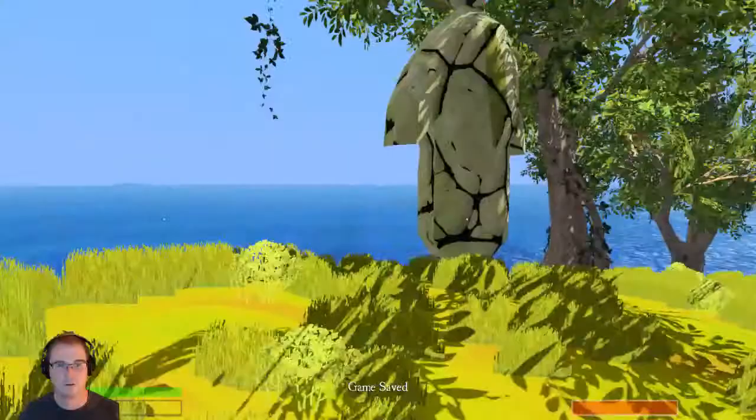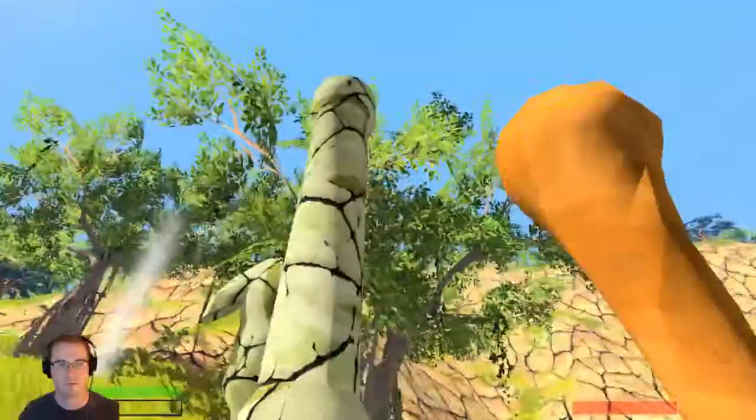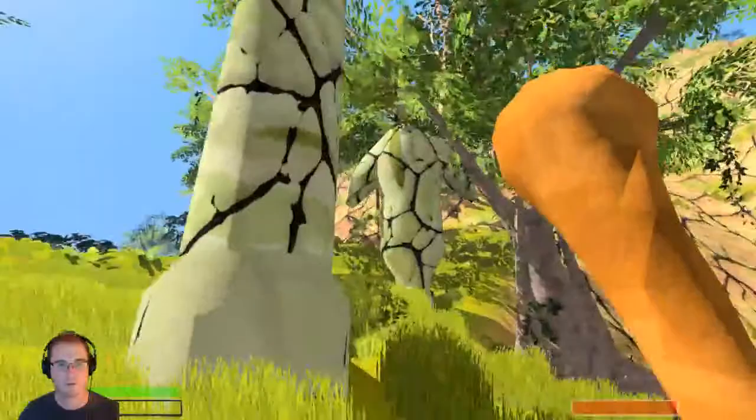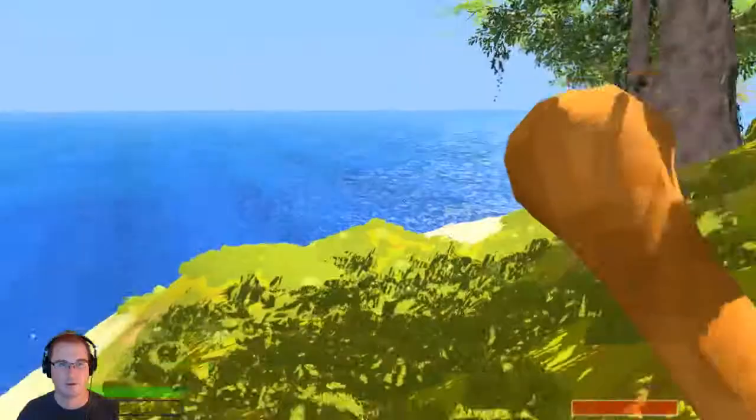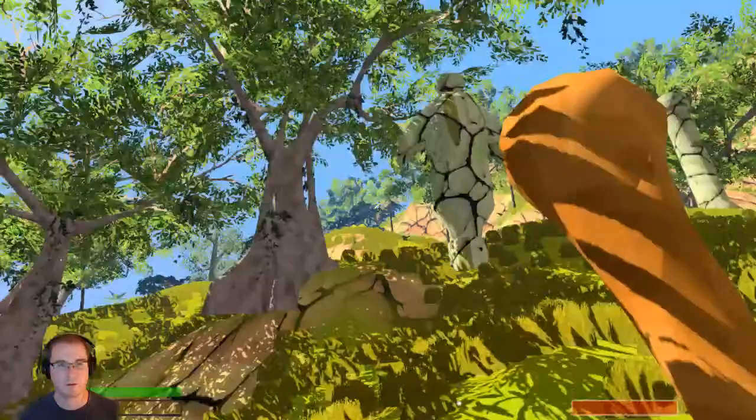Let's take a look at these statues — there's got to be something going on with them. They just look like statues and there's a pillar of some sort here. I wonder if campfires also burn out — that would be interesting to find out.